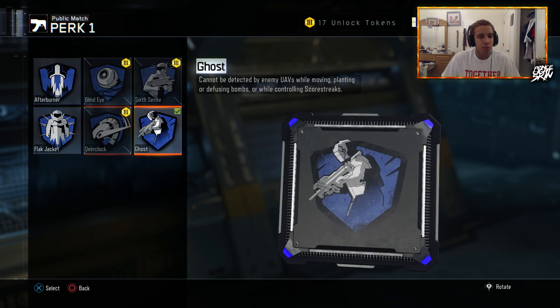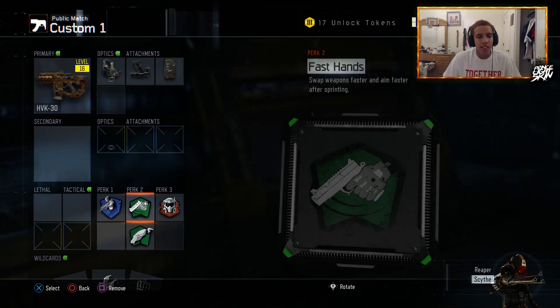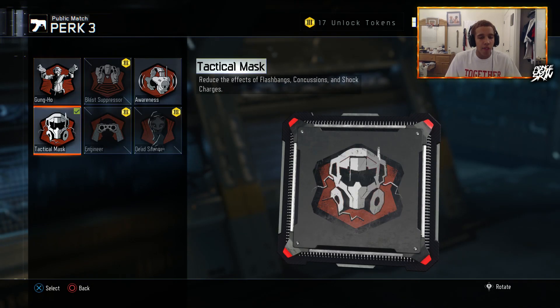I'm never going to choose any other perk except Ghost or Flag Jacket. My perk 2 is always going to be Fast Hands, which is like a Quick Draw or Dexterity of the game. And then we have Scavenger — I always run Scavenger every class. And then every single perk 3 in all my classes will always have Tac Mask. I'll never have anything else.